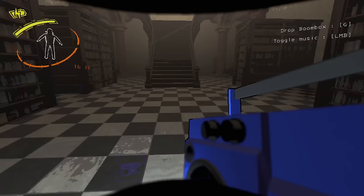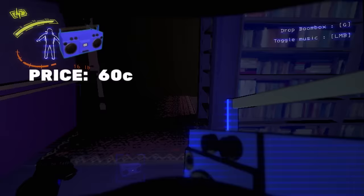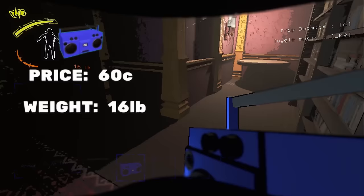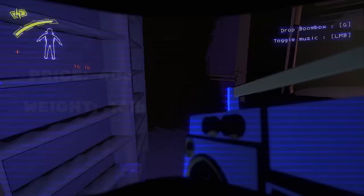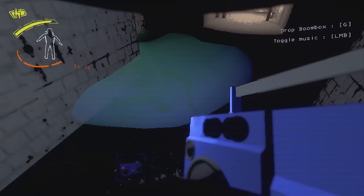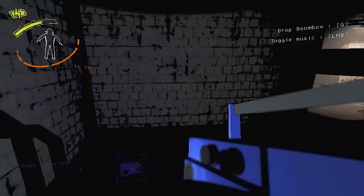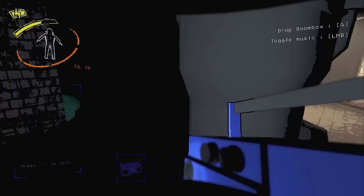Moving on to D tier, I'm going to put the boombox here. Unlike the flashlight, the boombox actually has a use, just not a very good one. The boombox costs 60 credits and weighs quite a lot at 16 pounds, making it a little inconvenient to bring in. Aside from the music it plays — I'll link all 5 songs in the description — the only real use the boombox has is luring hygro deers: when you play the boombox they will speed up and chase you, but stop next to you and won't kill you, making it easy to lure them into a dead-end room and lock them in.